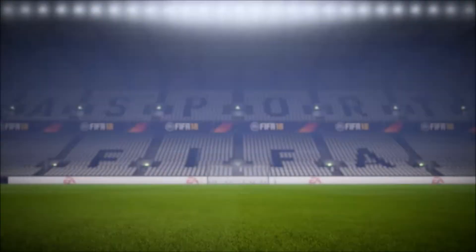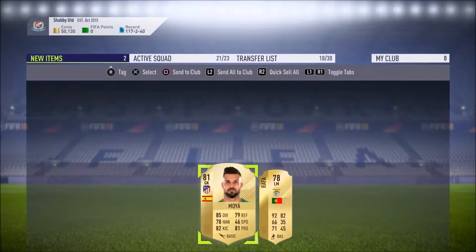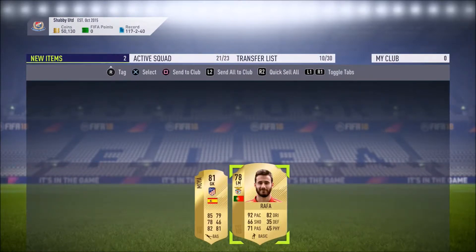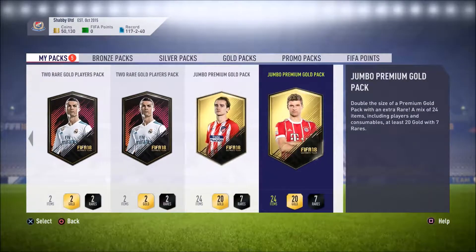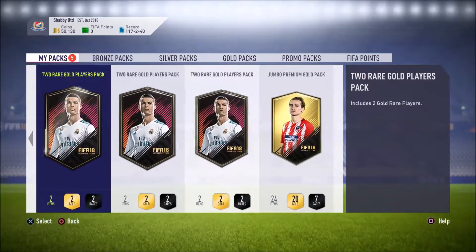Spanish goalkeeper from Atletico - it's Moyer. Not that much use to us. And we've got Rafa as well, who's a good player. I think we cashed him in for some of these players though. So we've got three two-rare-player packs and two jumbo premium gold packs left. Come on, we just want something significant.